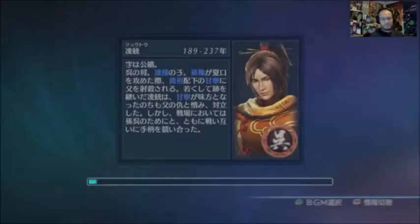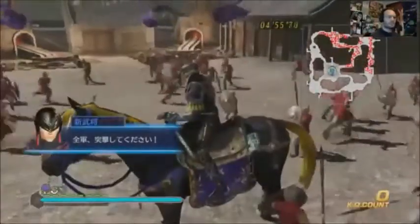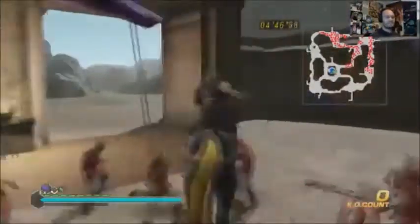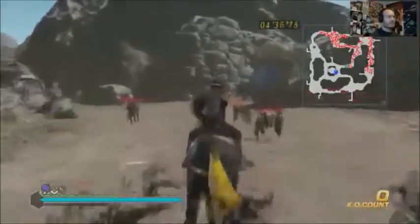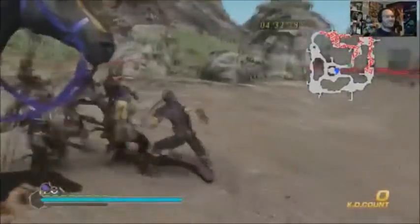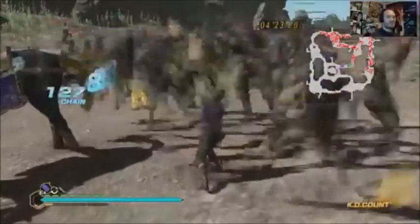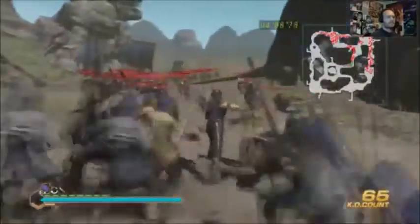I've selected my horse, so now you can see I'm going to be using my new horse and my new army. Let's go straight in. See, there's my army, there's my banners, there's my horse which is ridiculously huge, and there's my character and his style.